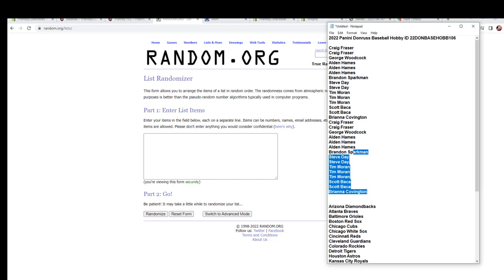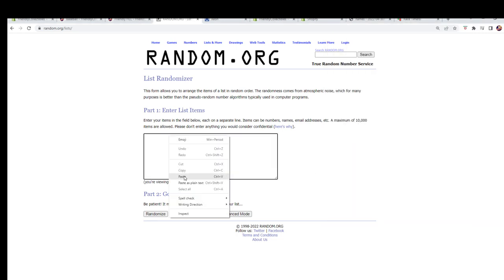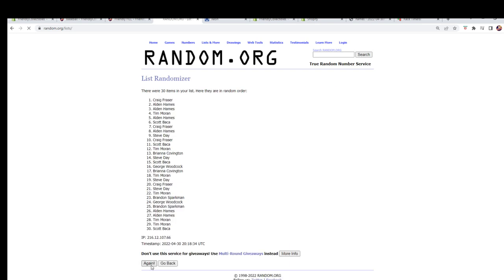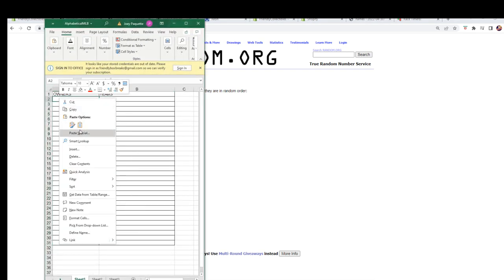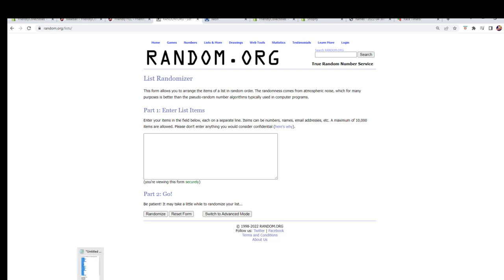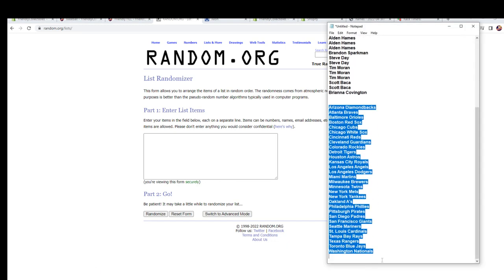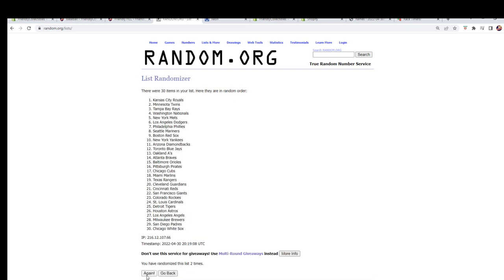We copy the names right from here — just the names, no spaces. Going seven times: one, two, three, four, five, six, and seven. Now let's get a fresh randomizer for our team names and run them seven times as well — one, two, three, four, five, six, and lucky number seven.